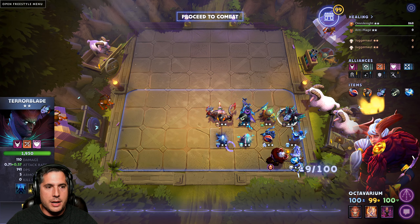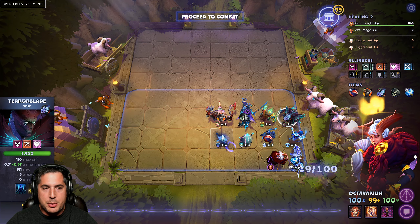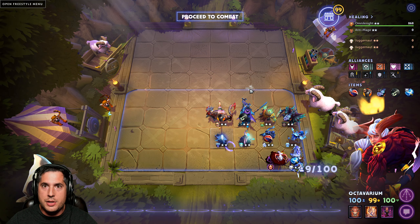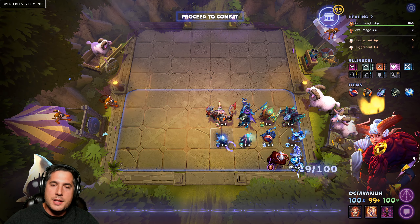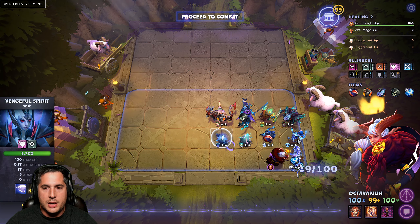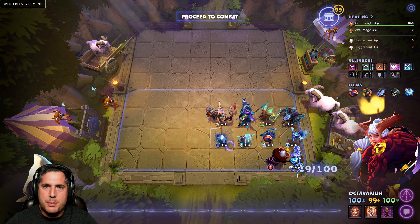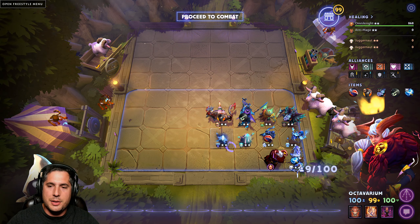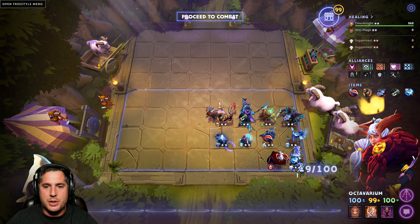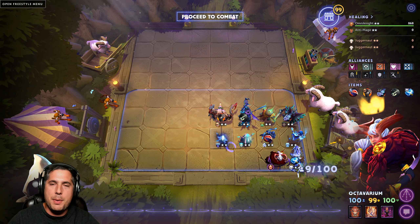You can level for Abaddon and Terror Blade, roll at seven and eight, and find yourself in a situation where perhaps you can three-star one of the two — and that can be a win condition as well. But overall this is a leveling-based build. Do not get baited into hard re-rolling for three stars. Watch contention, keep leveling, target Terror Blade for a three-star, and pull that Wraith King at level eight and above.